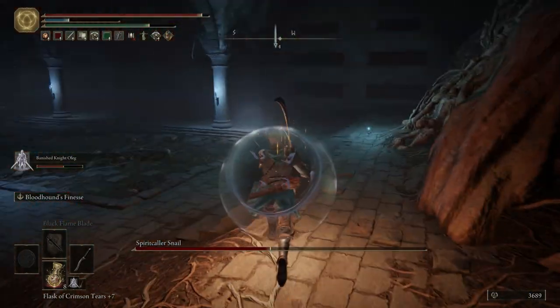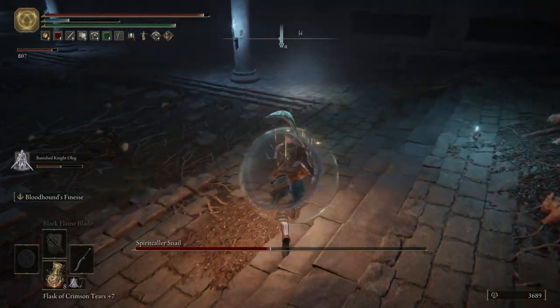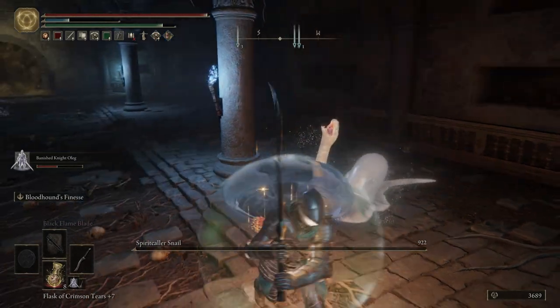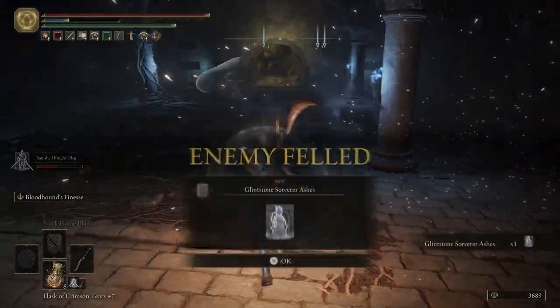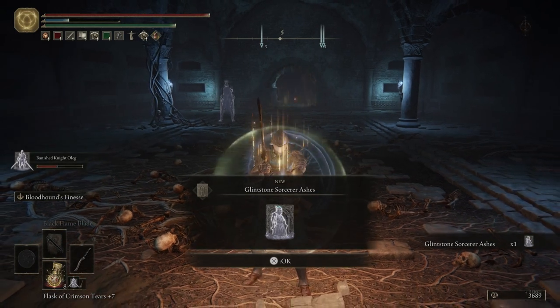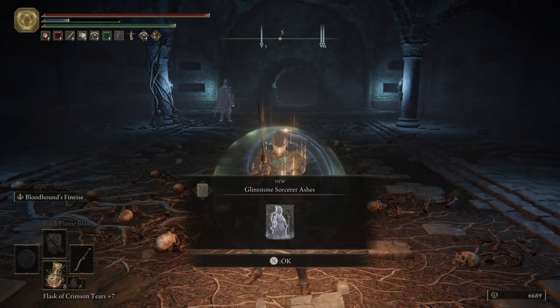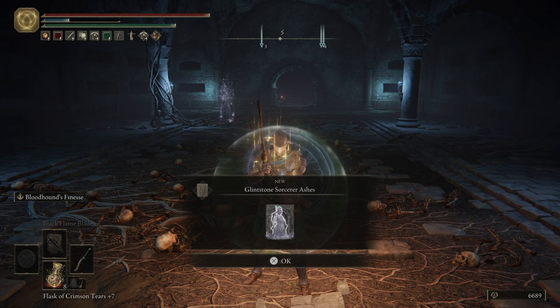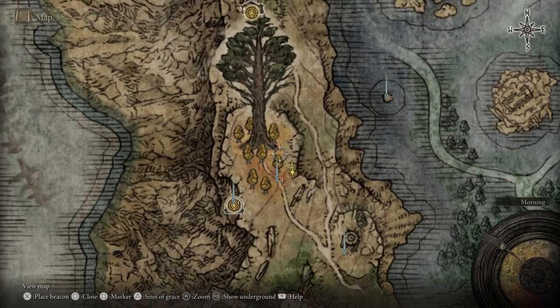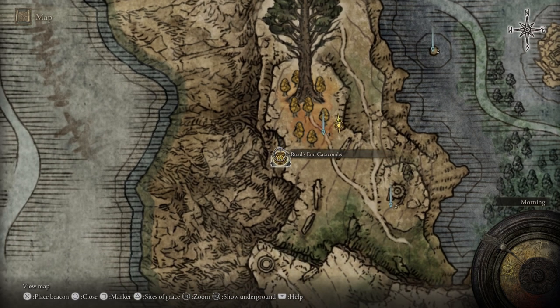It's going to disappear and then we see it glowing right here, so we know to aim right there. Super easy - not a long fight at all. We get the Glint Stone Sorcerer Ashes for killing the Spirit Calling Snail. Let's go ahead and take this marker off, and then we are going to fast travel to the Revenger's Shack.